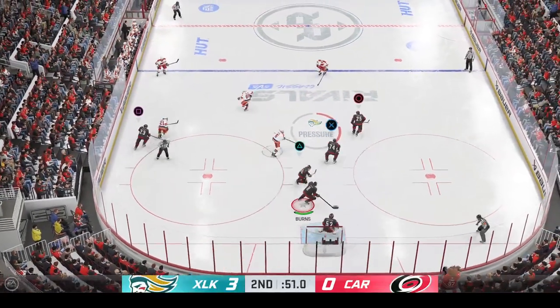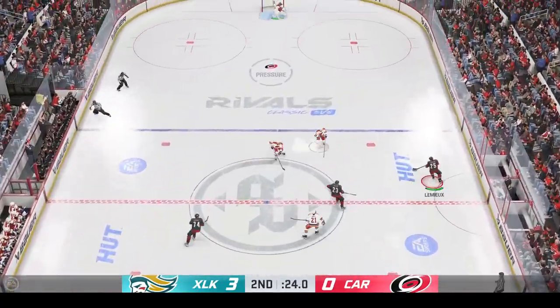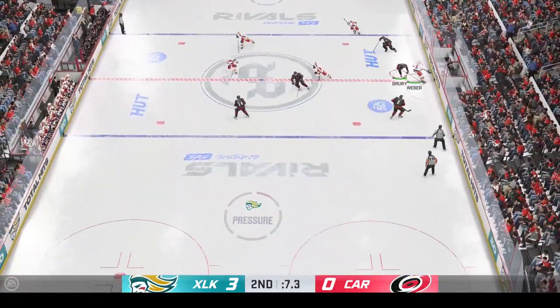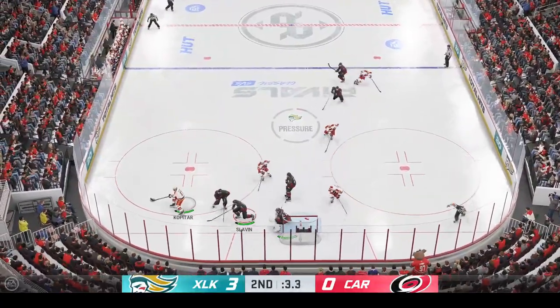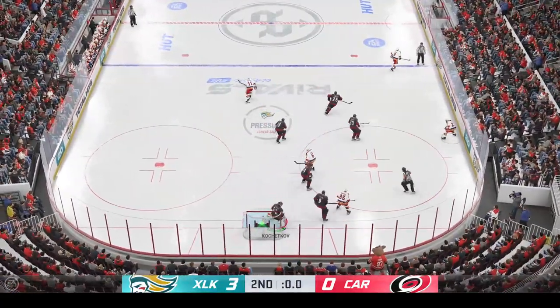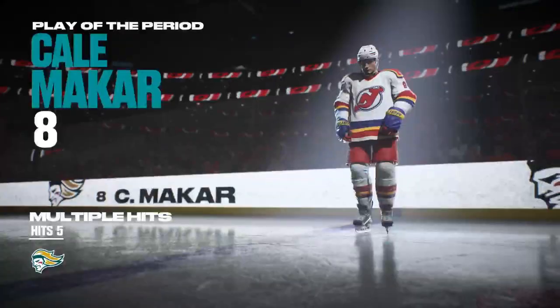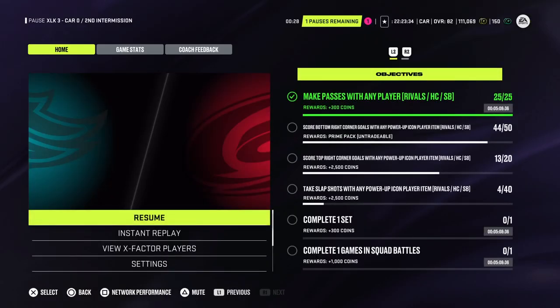Carolina's won the draw. Slides it up to Nosen, and the puck departs the zone. Pass across to Kopachar — here's a chance! Big stop just as time expires in the period. There's the buzzer bringing the second period to an end. It's been a great night of hockey here on EA Sports and we've got a third period just around the corner.